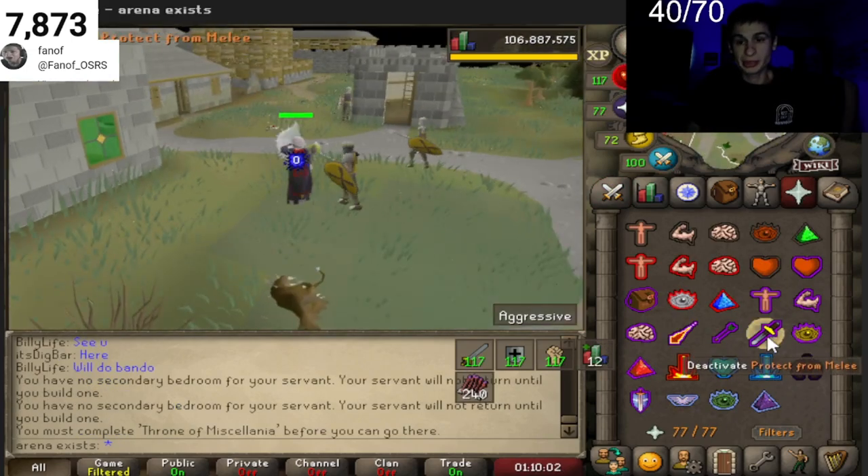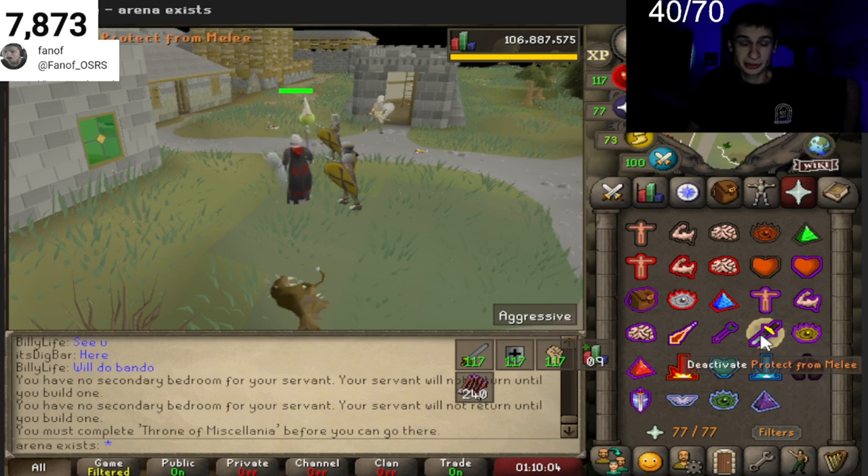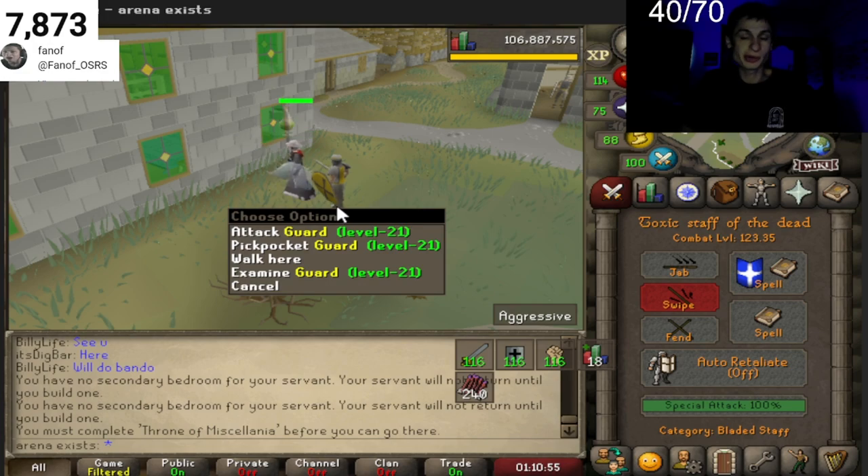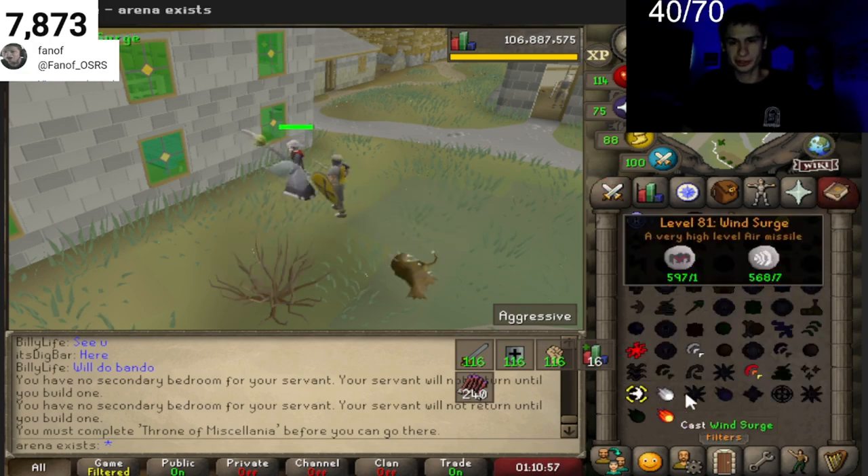Void is paper thin, so make sure your Protection Prayers are very, very accurate. Mage and Ranged will hit hard. A Shield with good Ranged Defense is very likely going to be your friend here, as you can be one-shot by the most powerful threat, which is Melee.